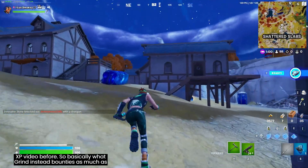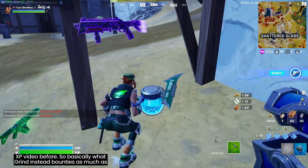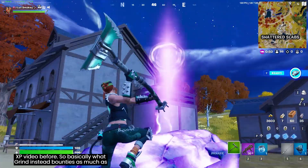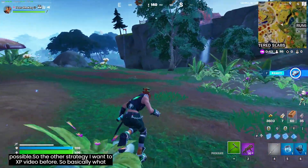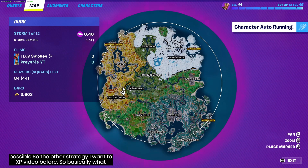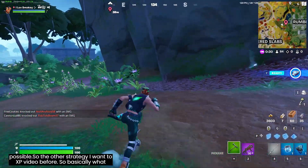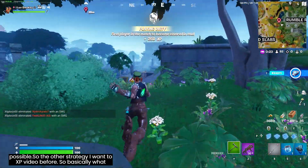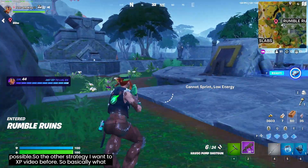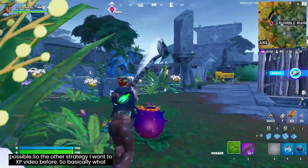Now that we've finished everything at Shattered Slabs, I'm trying to get to one of the swamp or jungle areas and find that dirt. On my way I'm also trying to find an animal. Here's some dirt right next to Shattered Slabs near Rumble Ruins. I walk through it and get the achievement called 'playing dirty' - another 250 XP just for walking in the mud.